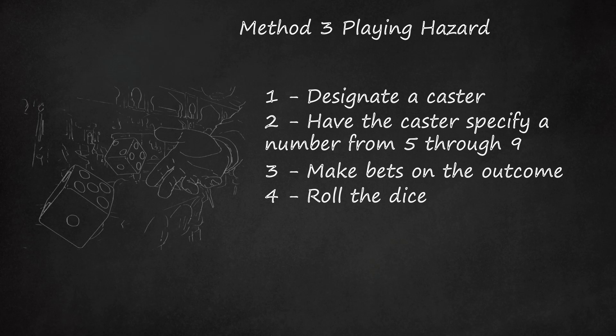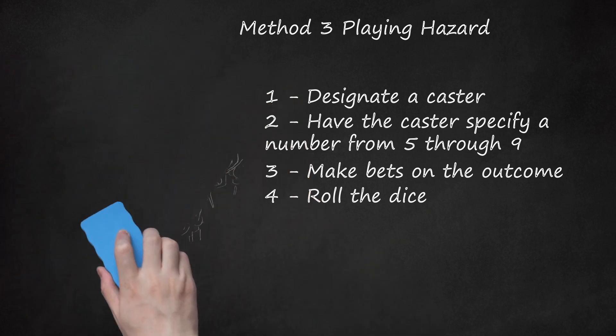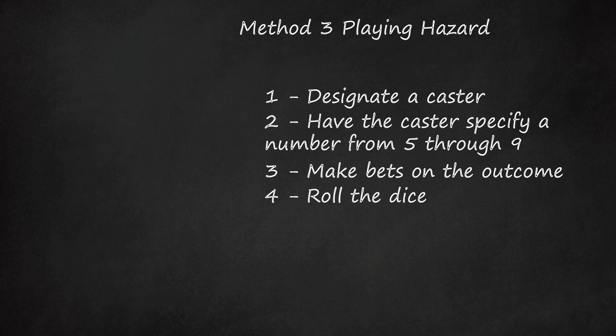If the caster throws out at this stage, the caster has an opportunity to call a new main, bet, and roll again, unless this is the caster's third consecutive loss, at which point the player to the caster's left takes over as caster. If the caster rolled a number other than the main called, but not one of the losing numbers, that number becomes the chance — the point number the caster must roll to win.